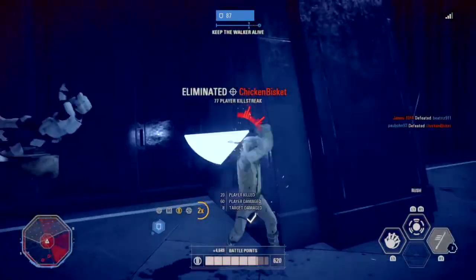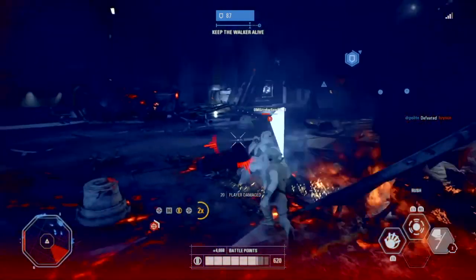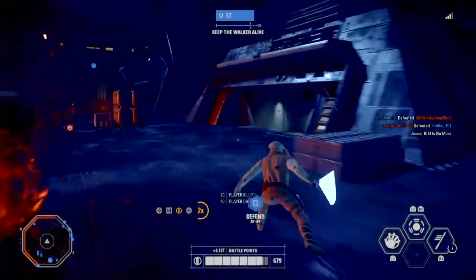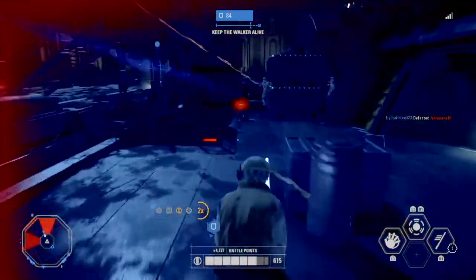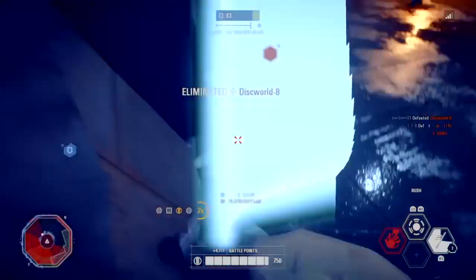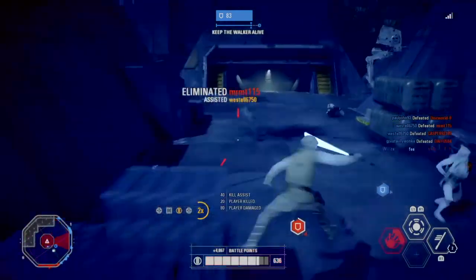In hard situations — like villains, speeder bikes, AT-STs, etc. — you need to try and avoid them as much as possible. Don't waste your time going after enemy heroes or villains because they can cause a lot of damage or even kill you. The point of this video is to get killstreaks, not to show you how to die quicker.